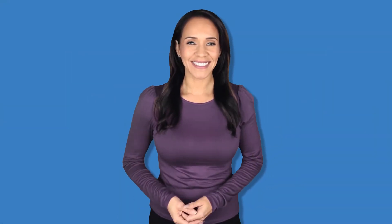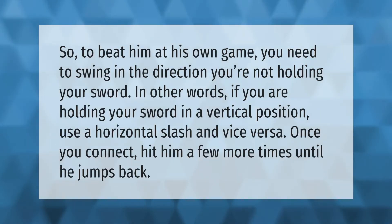To beat him at his own game, you need to swing in the direction you're not holding your sword. In other words, if you are holding your sword in a vertical position, use the horizontal slash, and vice versa. Once you connect, hit him a few more times until he jumps back.